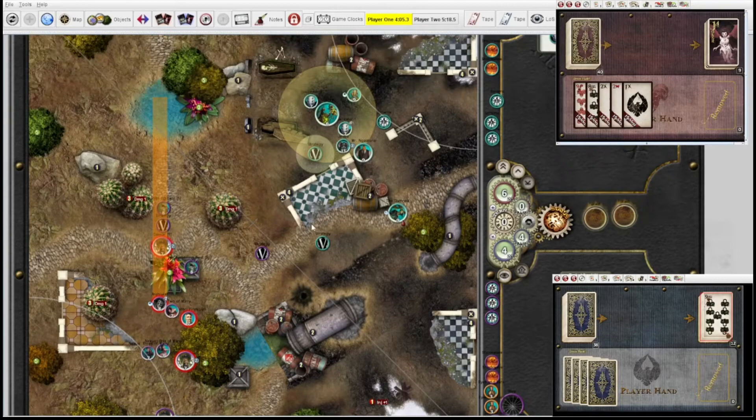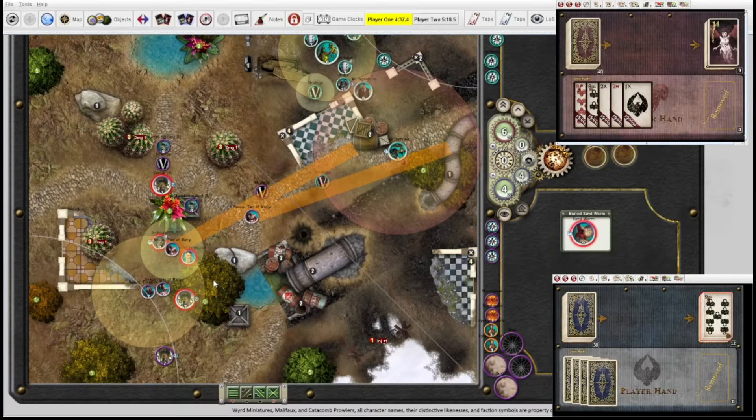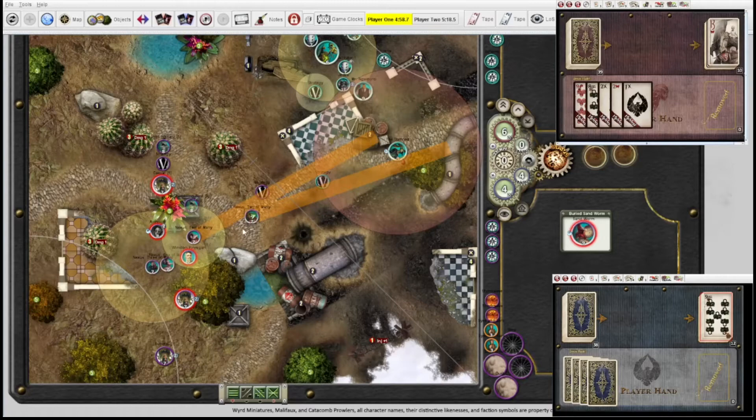Now if we wanted to get aggressive and shoot the Damned turn one — not gonna lie, I'm pretty keen to do that. I would need to be three walk actions away — feels like a lot. I could ask her to take a walk action. If she gets pushed one, two and then takes a walk: one, two, three, four, five — she wouldn't quite be in range, but then this one would be in range. I'll crush it on a second try — we'll go one, two. Archivist is just going to tuck out of the way. Then I will will of the many here.